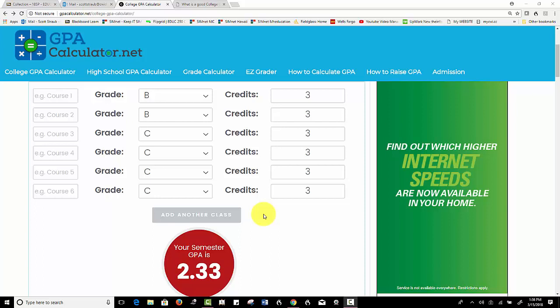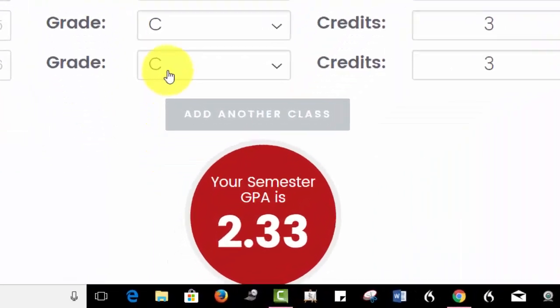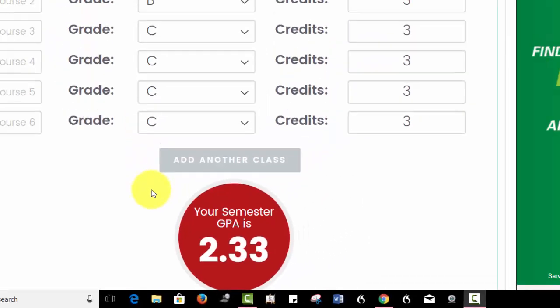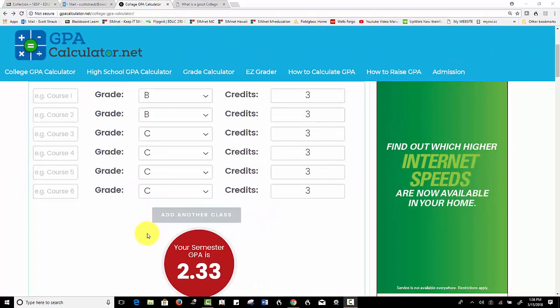In this game, we're going to assume that a student has taken six classes — they have two B's and four C's, their GPA is a 2.33, and they would like to get on the Dean's list, which requires a 3.5 GPA.